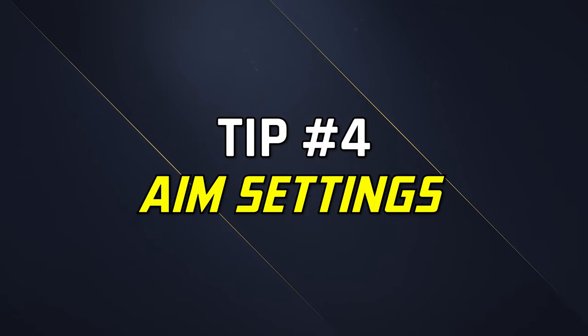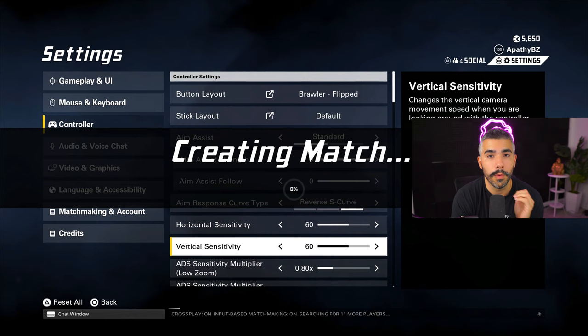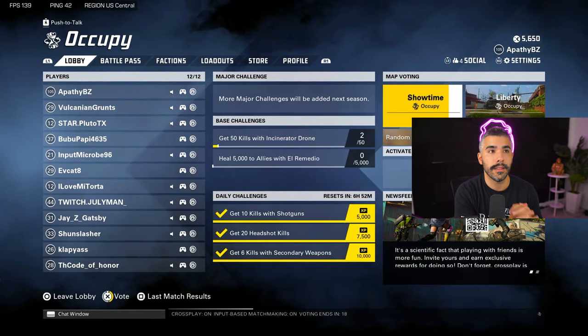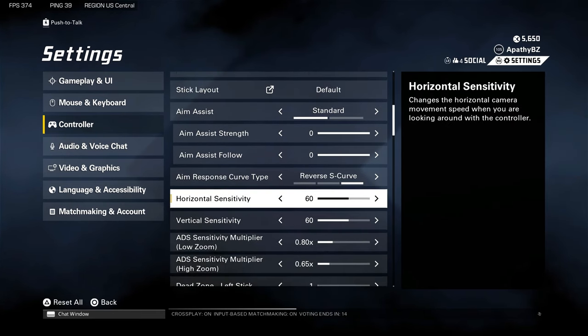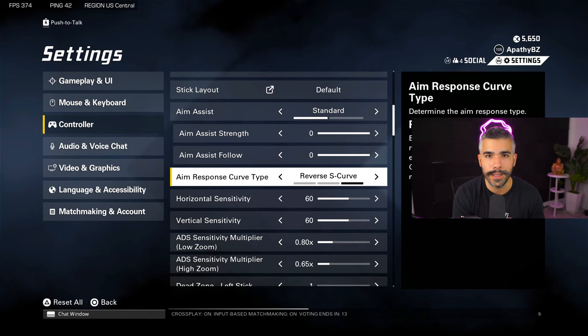Tip number four is very important: change your aim settings. From the default settings, this game feels a little wonky — the aim and aim assist all feel off. Switch your aim response curve type to Reverse S-Curve, which is like Dynamic in Call of Duty. It gives you snappiness where you can slow down, speed up, and slow down again for precise aim. I wouldn't recommend Standard on this game. Linear is also decent and some people do well on it, but Reverse S-Curve is a great place to start — adjust as needed.